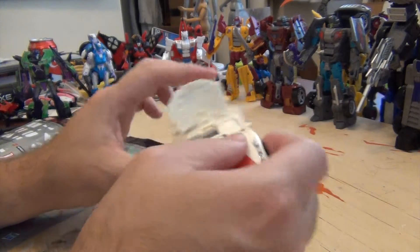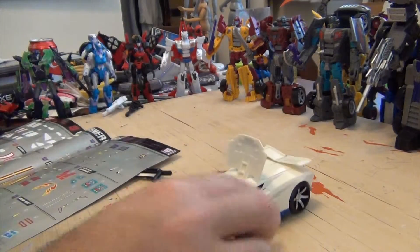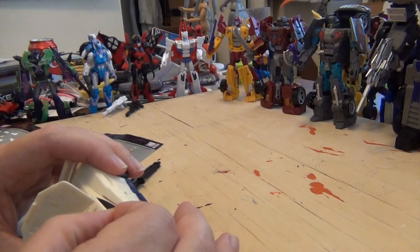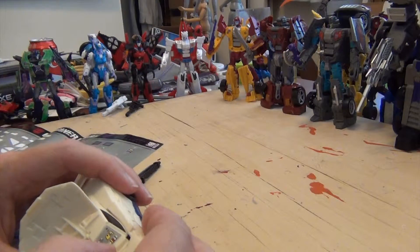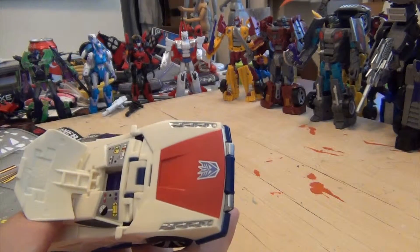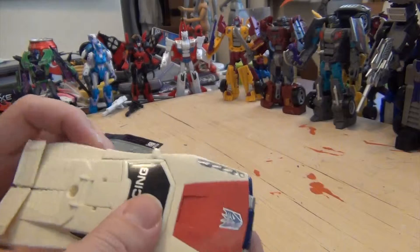This is another one that's going to have some interference with the Repro Label Set if you're planning to get that set, due to the fact that there are some inner decals from the Repro Label Set that go right in this spot, designed to look more like a windshield or what's in the car. If you get the Repro Label Set and end up getting this set too, you're going to have to make some decisions on what you want to go in there. Since I don't have the Repro Label Set yet, I don't have to worry about that right now. Nice little internal detail — which is covered up very promptly.